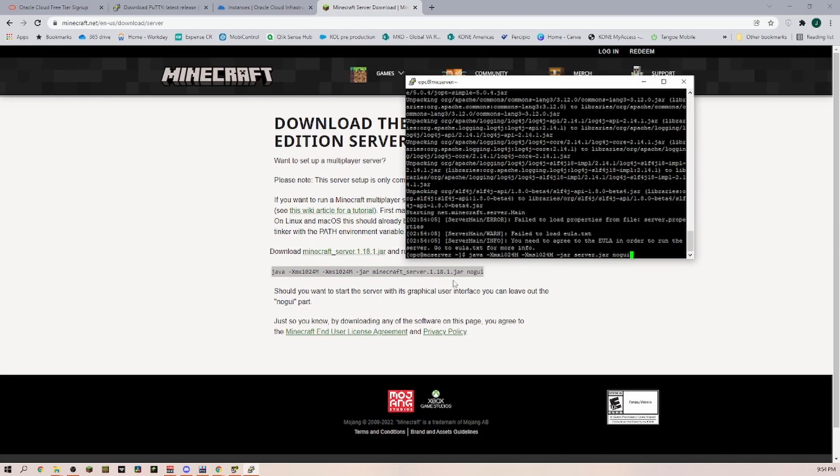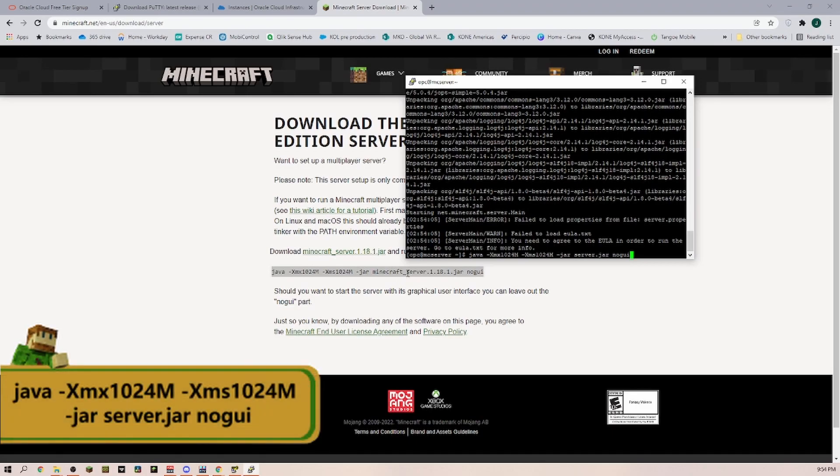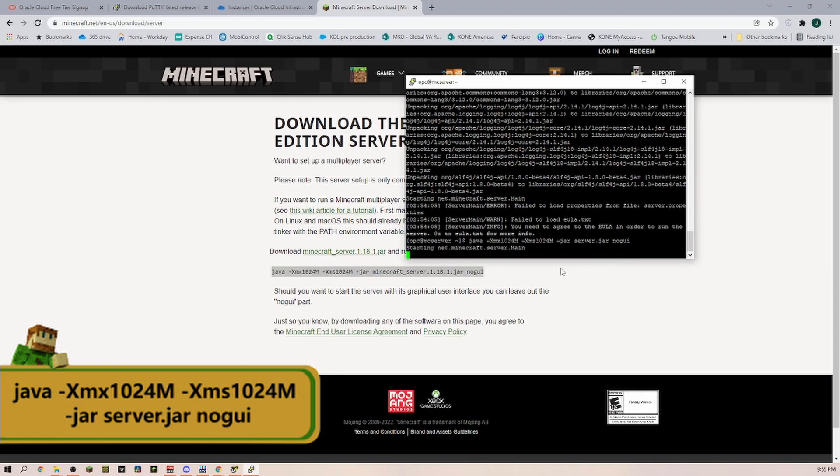Back on the Minecraft page you can see the command needed to start up your server. I just realized that the file that Mojang has listed did not work for me — it just needs 'server.jar' because the JAR file is not called 'minecraft_server_1.18.' If you have the same issue, just run it with 'server.jar' and then it is going to start up your server.